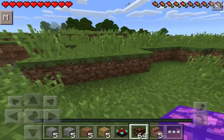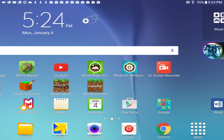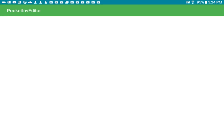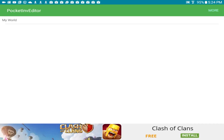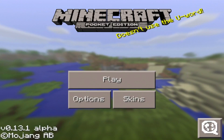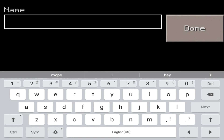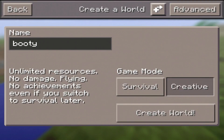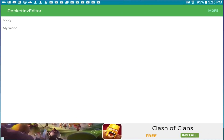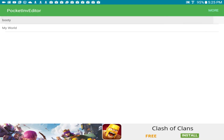Now let's look at Pocket Inventory Editor, the application that lets you get anything available in Plug PE. Open Pocket Inventory Editor and you can see your worlds listed. Go back into Minecraft Pocket Edition — it doesn't have to be through Block Launcher — create a new world and name it whatever you like. Then when you go back into Pocket Inventory Editor, your new world appears and you can select it.